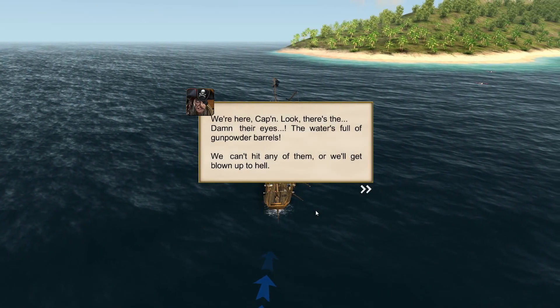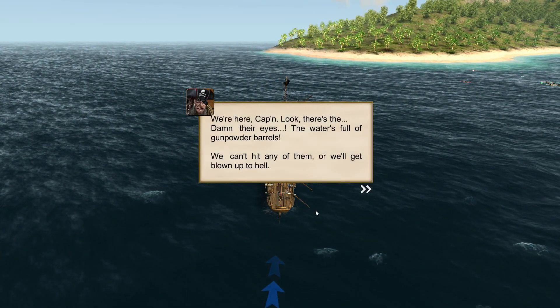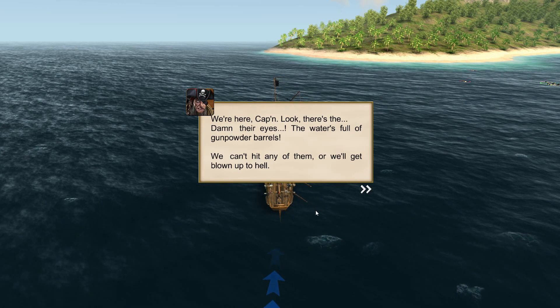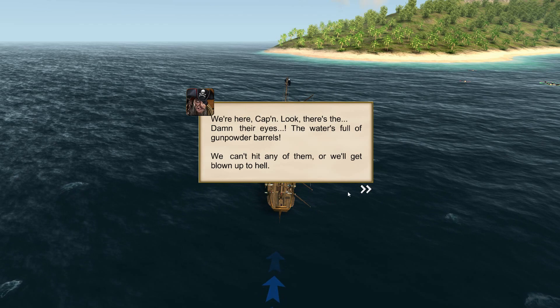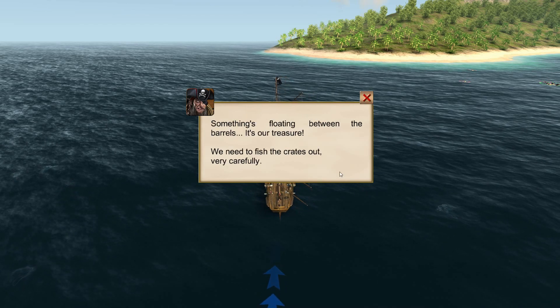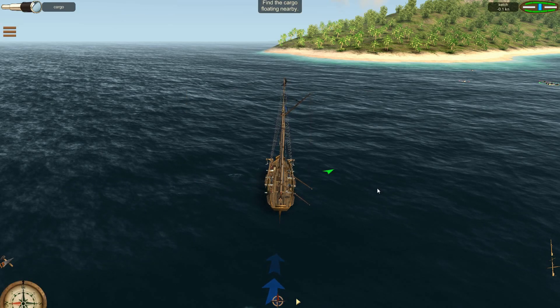We're here, Captain. The water is full of gunpowder barrels - we can't hit any of them or we'll get blown up. Something's floating between the barrels. It's our treasure. We need to fish the crates out very carefully.